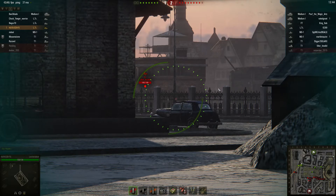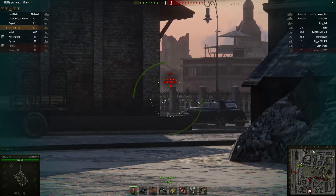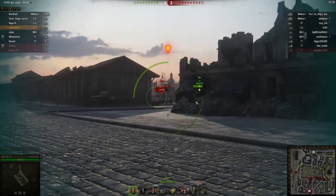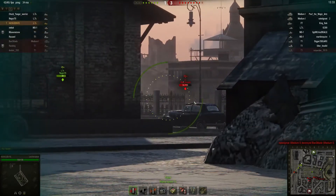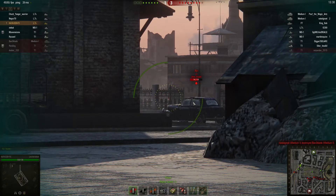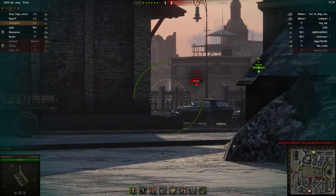For him to shoot me, he's going to have to pop out here, or there's another edge just over here that he'll have to pop out of — giving me really a 50-50 chance of picking the spot he's going to pop out of. So of course he pops up, I center it, one shot into him, and he pulls back in. There's no real reason for me to push him and give him the advantage, so I'm just waiting for him to poke out again.